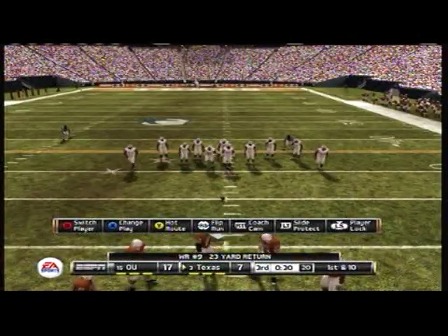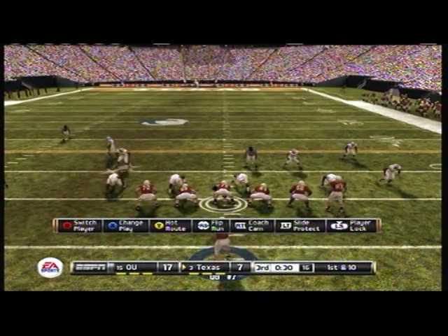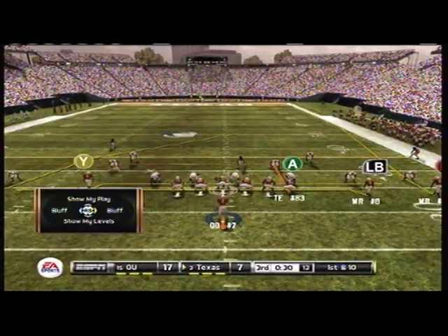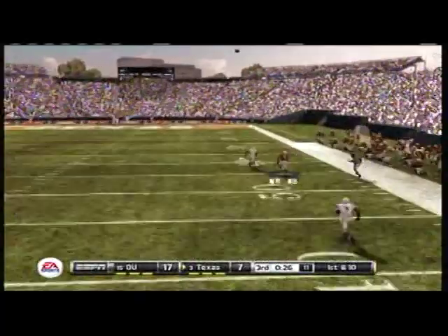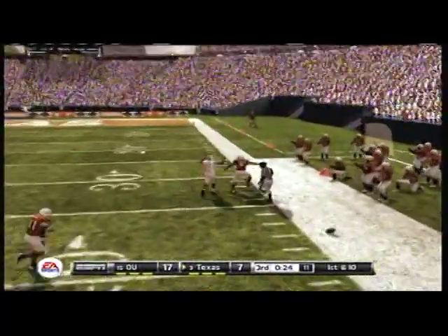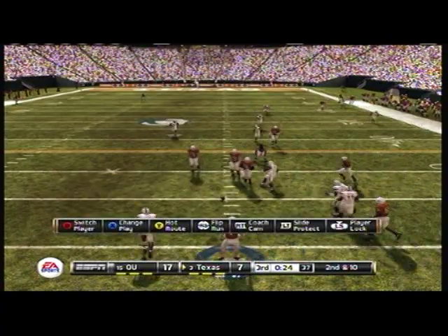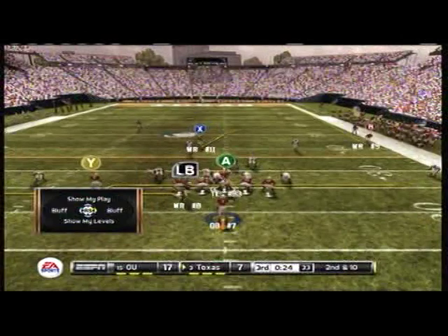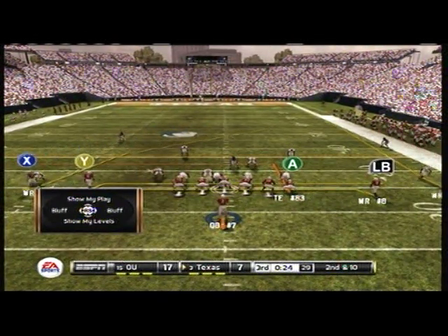From their own 25 yard line, it's first down. Chucks it deep down the right side — no, incomplete. Excellent awareness to get in position to make the play on the ball. The quarterback threw that one so high that the safety had all day to get there. He's got to put a little bit more heat on his throws if he wants to get the ball to his receivers.